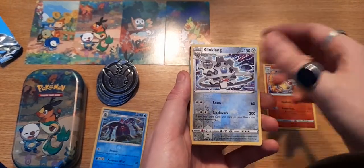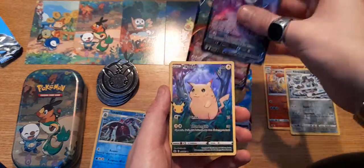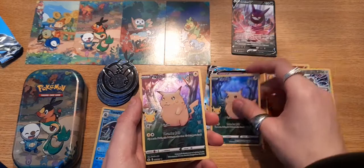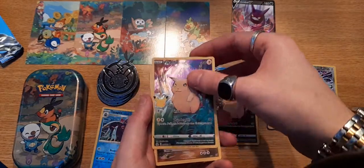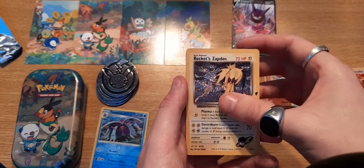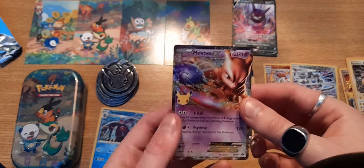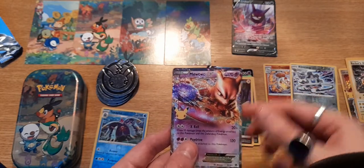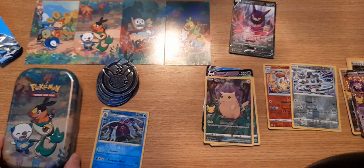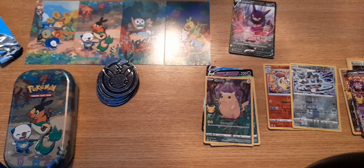Okay so out of four tins: two rare reverses, a V-max, a Crobat V, a Zamazenta V, two of the half-art Pikachus — you get at least one per tin — a classic Groudon, a classic Zapdos, and the Mewtwo EX. Almost one classic per tin and one V per tin. That was six tins done — I'm only missing two now, so if I manage to find them I'll have to pick them up. Hope you guys enjoyed — au revoir!